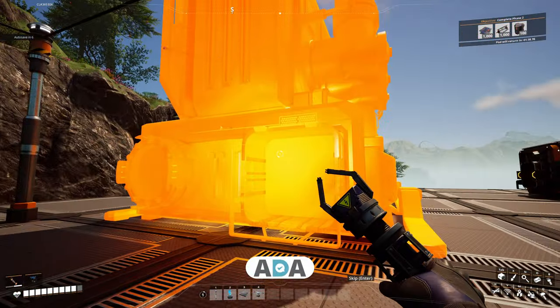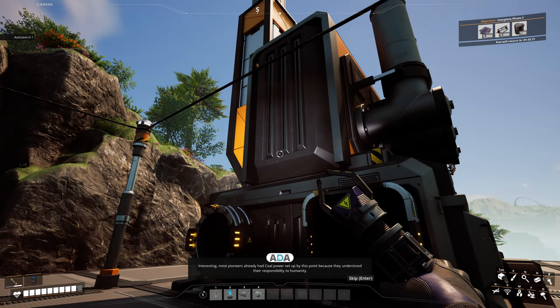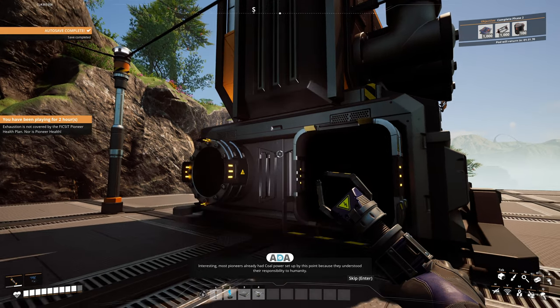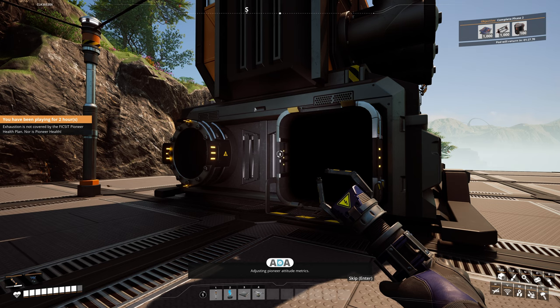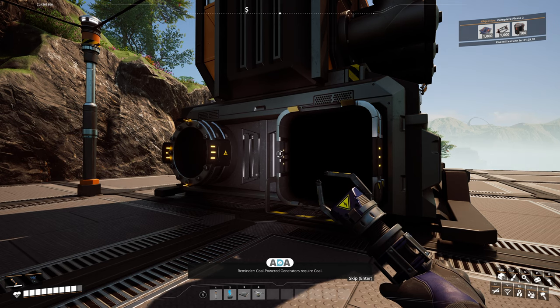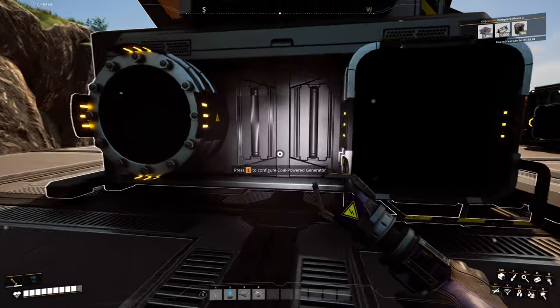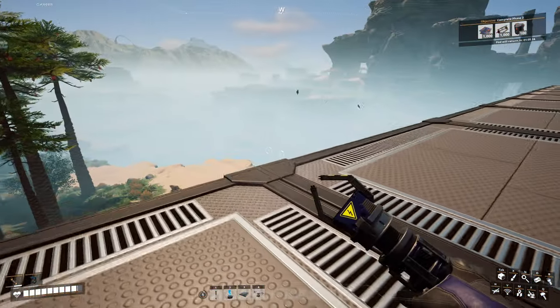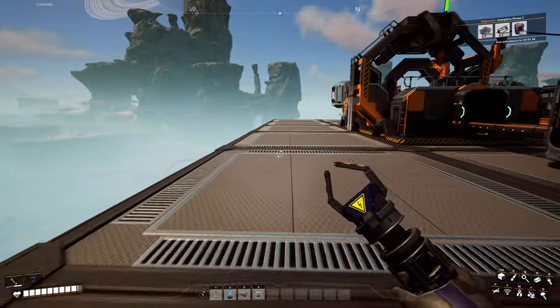Ada chimes in: most pioneers already had coal power set up by this point because they understood their responsibility to humanity. Adjusting pioneer attitude metrics. Reminder: coal-powered generators require coal. Excuse me — what do you mean? You cheeky... I liked you at one point, Ada. I'm not gonna lie. And now you're just giving me the stick.